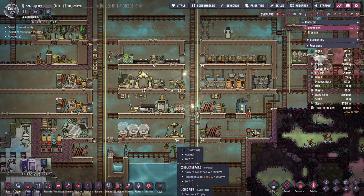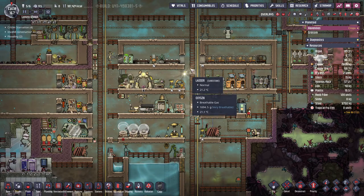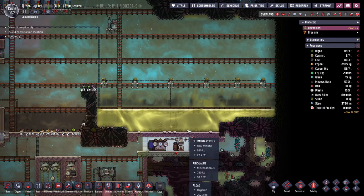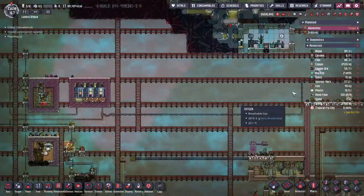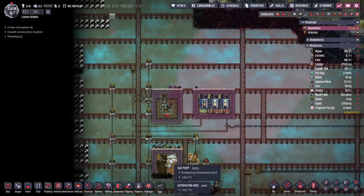Hello everyone, my name is Rainer and welcome back to another episode of Luxury Utopia in Oxygen Not Included. In the last episode we dealt with liquid storage. We have a lot of polluted water here which I want to store, and the other problem is that this polluted water is germy, so I also made a module for that. If we go to the left here you can see we made an infinite storage here, just like in the last series as well.